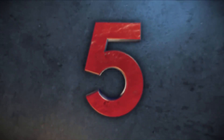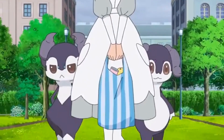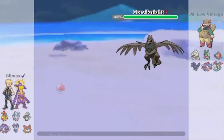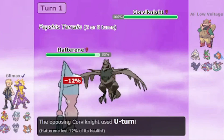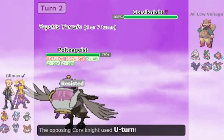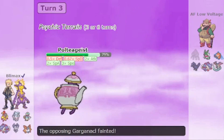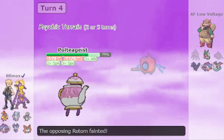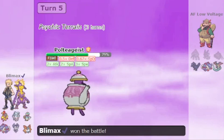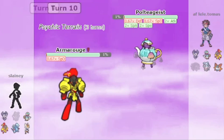At number 5, we have the infamous Alice in Wonderland core, popularly known as Psychic Spam. It starts off with an Indeedee which gets up the Psychic Terrain. You will always see a Hatterene accompanying the Indeedee holding an Eject Button. The Hatterene ejects out into a Polteageist, and this Polteageist always gets a Shell Smash up and then proceeds to sweep your entire team or take out a lot of members. This Polteageist is always holding a Focus Sash, and the tera types are going to be 90% of the time Fighting and 10% of the time Fairy.